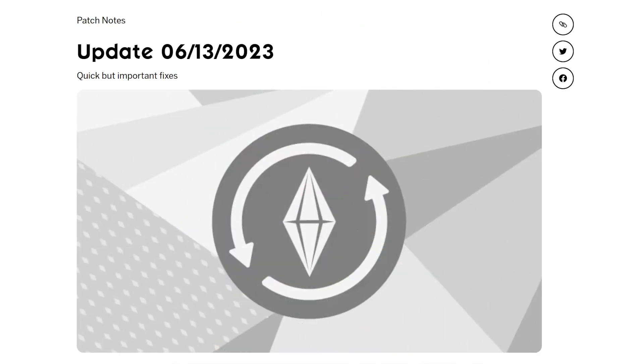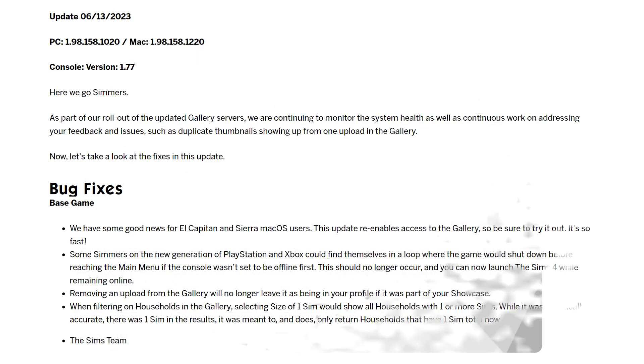We had some quick but small fixes — all base game fixes. Good news for El Capitan and Sierra macOS users: this update re-enables access to the galleries, so be sure to try it out. Unfortunately it didn't bring the news feed back, which is the main thing I'm missing. Also, some simmers on the new generation of PlayStation and Xbox could find themselves in a loop where the game would shut down before reaching the main menu if the console wasn't set to offline first — that should no longer occur. Removing an upload from the gallery will no longer leave it in your profile if it was part of your showcase. And when filtering households by size of one sim, it will now correctly show only households with one sim rather than all households.